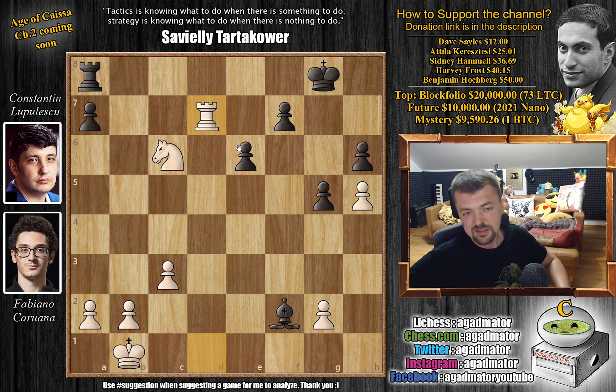A rook on the 7th is often called a pig or a hog — it's mostly a pig as it just gobbles up pawns. So here you have to play something, but it's hard to figure out what to do. You can't really move the rook — this is taken by the knight, this is taken by the rook and the knight. If you try something to attack the knight, Rg7 check just wins the rook. So black plays f6, and this is definitely one of those positions where you don't want to play f6, but there's no better move.